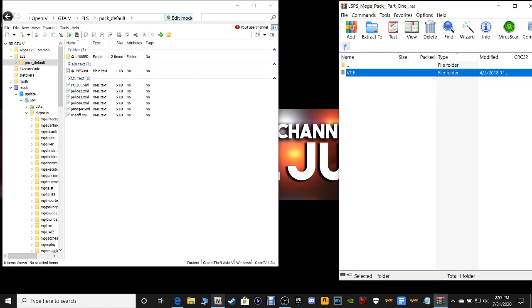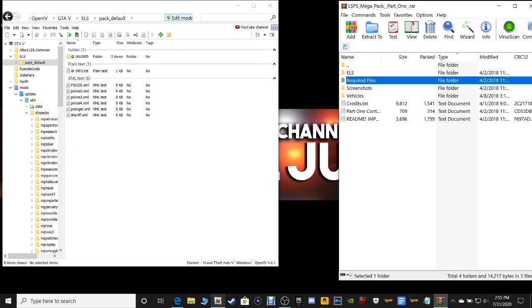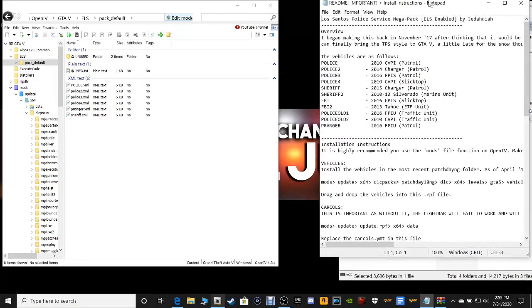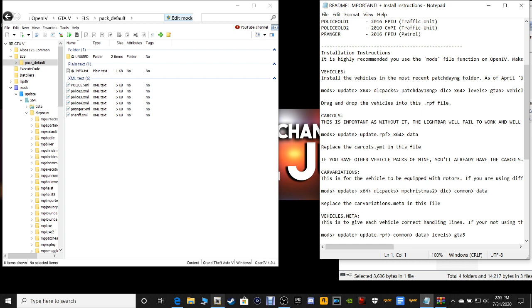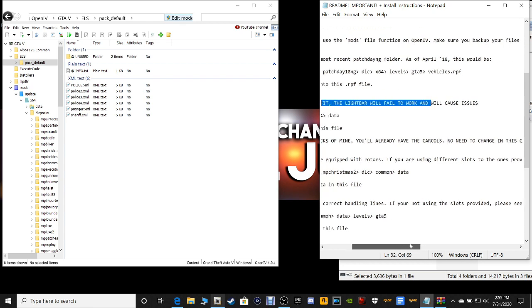That is done. Now let's go back and go to Required Files. This is going to be our Car Variations, Vehicles.meta, and CarColes.ymt. Let's go back and open up the ReadMe. We're going to find the pathway for the CarColes right here. It tells you what it does — this is important, as without it, the light bar will fail to work and will cause issues.